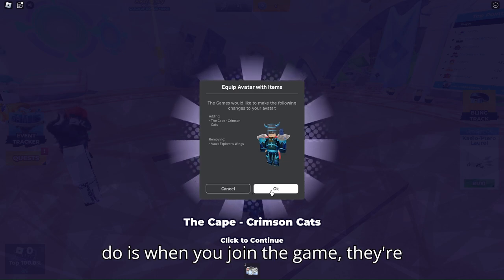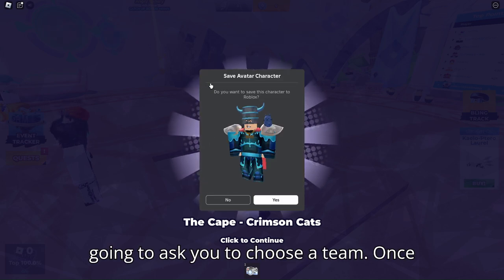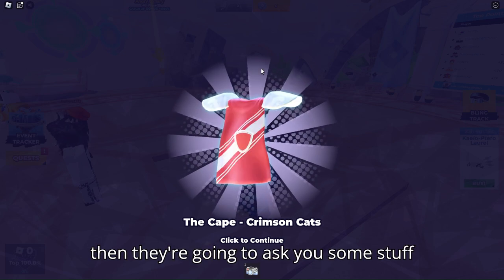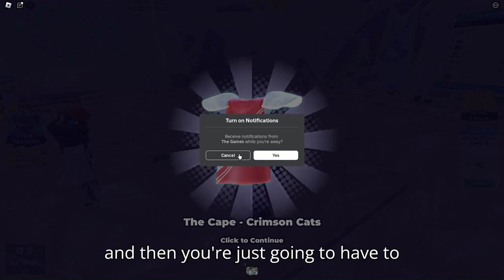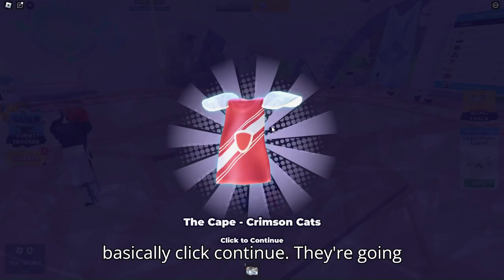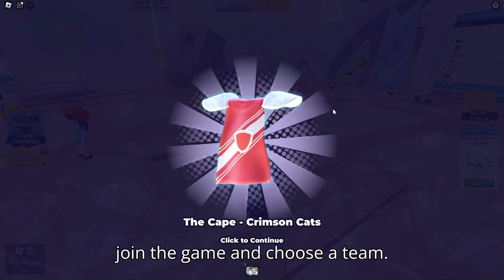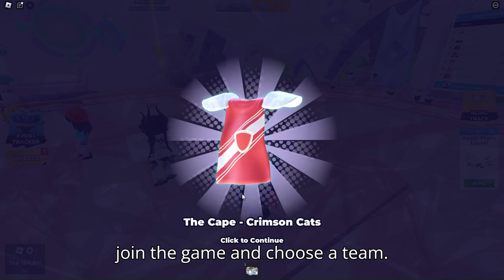What you need to do is when you join the game, they're going to ask you to choose a team. Once you choose the team, you should get the cape assigned to that team. Then they're going to ask you some stuff and you just have to click continue — they'll ask if you want to wear it. It's very simple, you just basically need to join the game and choose a team.